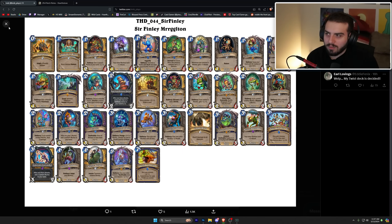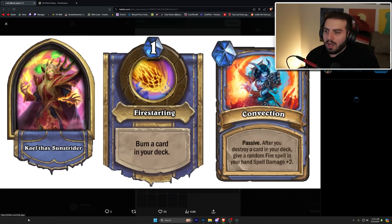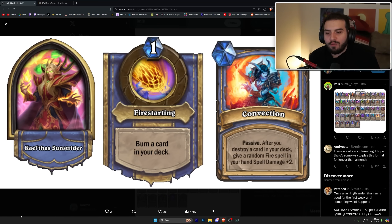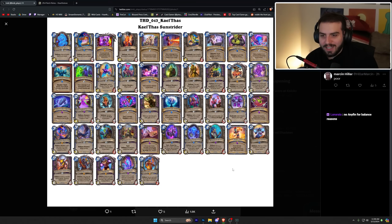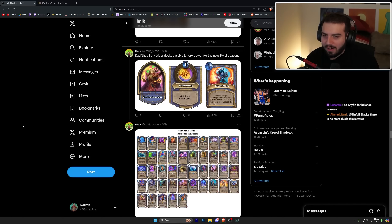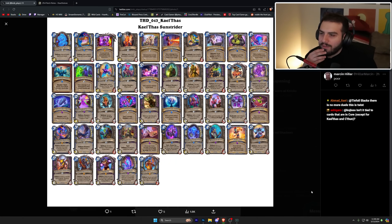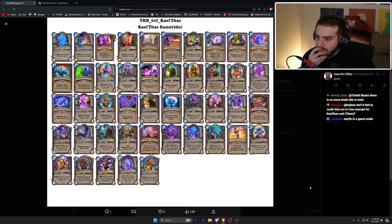Kael'thas is one mana — burn a card in your deck. His passive is after you destroy a card in your deck, give a random fire spell in your hand Spell Damage +2. The deck is pretty strange — it has to be a fire spell that gets the damage bonus. I guess you're hoping to discover a fire spell for burn, but this one seems kind of whatever.